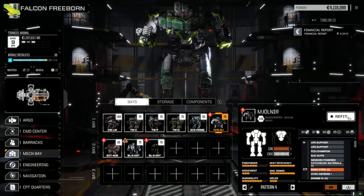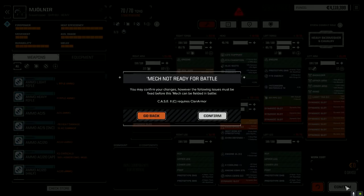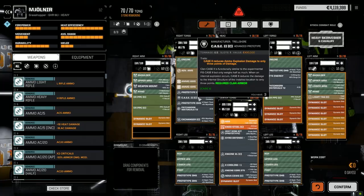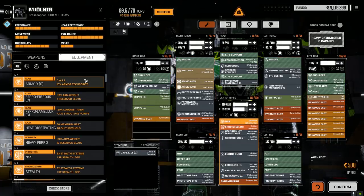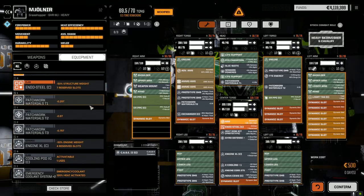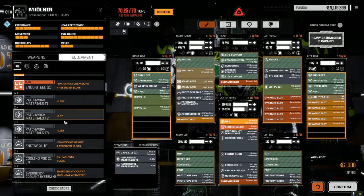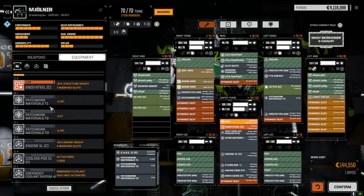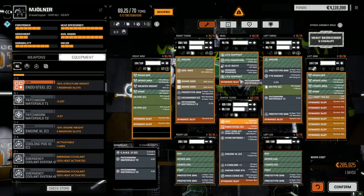We'll have to look at the Direwolf in a second, but the Mjolnir's got something wrong. What did I do wrong here? Installed in the wrong locations — Case 2 requires Clan armor. Right, because I changed it to the NSS. I can't put it back in now. Let's see — I don't have Clan stealth, but we can easily fix this. We'll take this one out, put this one in, then the half ton — we need a Case here so the prototype can go over here. This patchwork can go in here, and we just need the 0.25 ton back in the head. Sorry about that, guys, and then we put our Case back in.